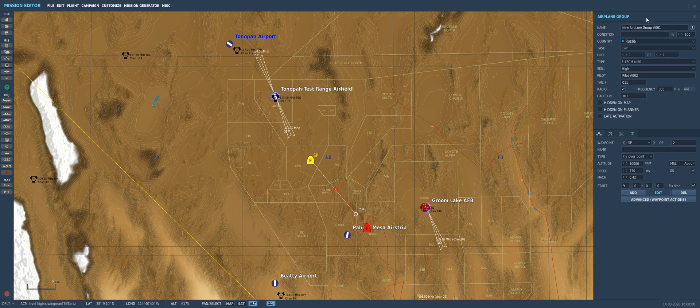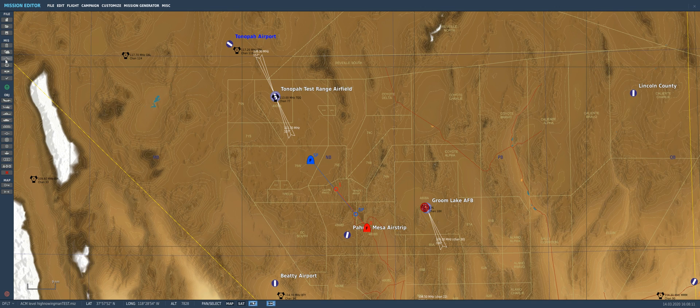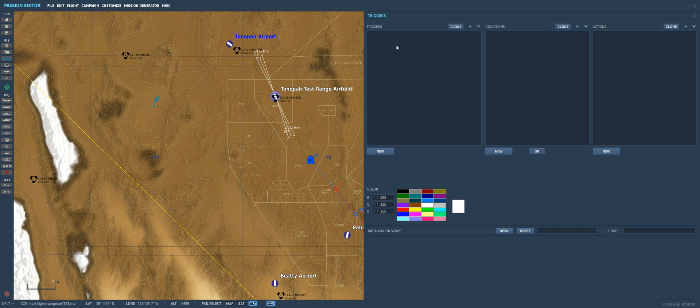Have a look over here — it says 'New Airplane Group 001'. This is very important and you'll see why in a few seconds. We're going to go over here and set up our trigger. We'll add a new trigger, set it to 'Once', and we're going to call it 'Success'.